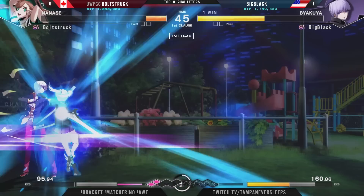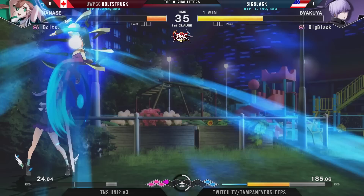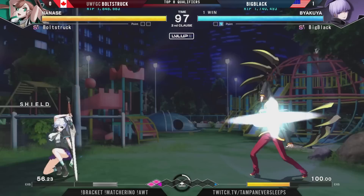Boltstruck looked like they were going for a little bit of a grab there, just trying to create different kinds of pressure and momentum, but Big Black's blocking — say that three times fast, I dare you — is really spectacular. Just jumps out of the corner easily, trying to take their turn back, and then using that Chain Shift to change the momentum. You saw Boltstruck really trying to go for a lot of these big, swingy options to try to gain control of not only the screen spacing, but just pressure as a whole.